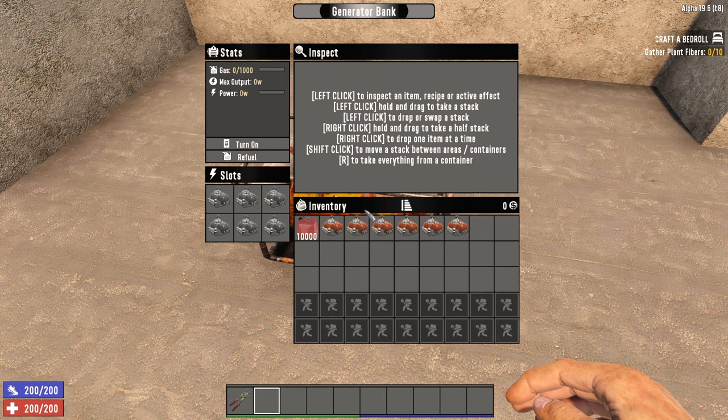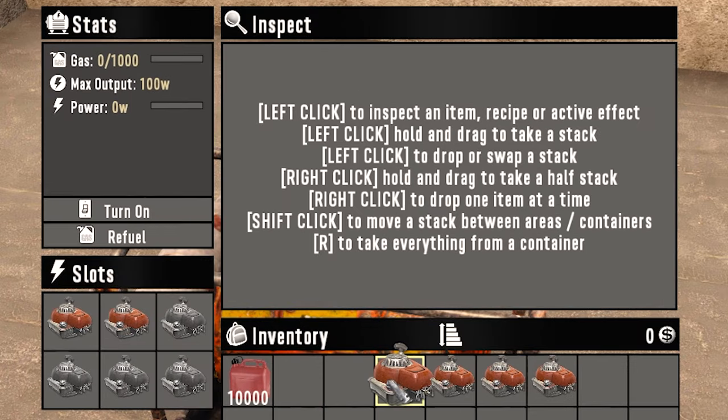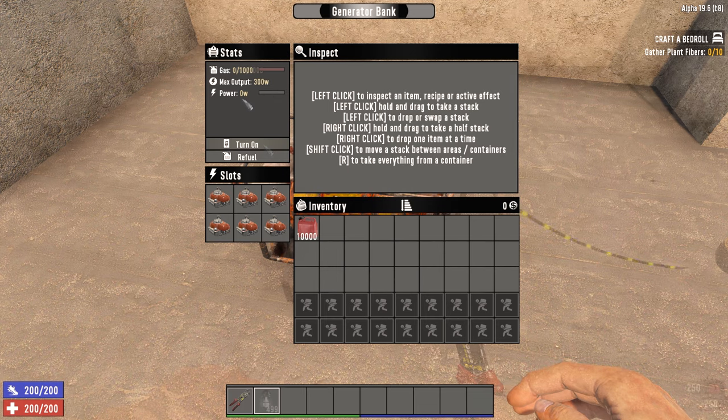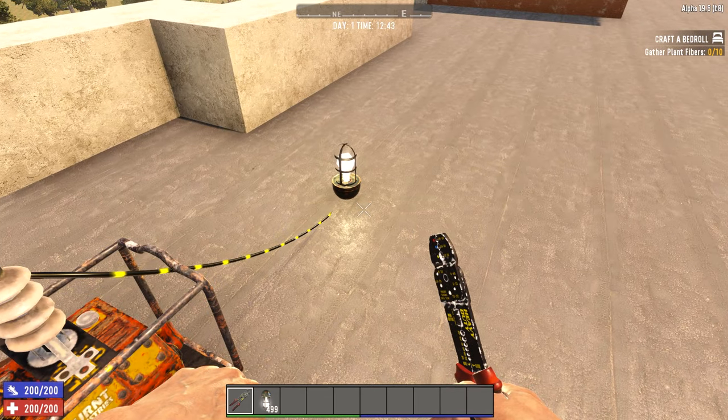Inside you'll find six slots for small engines, a turn on button, a refuelling button, and the statistics relevant to the generator. Each small engine put into one of these slots will increase the maximum power output of the generator by 50 watts, up to a maximum of 300 watts. You can see your max power and current power usage in that statistics view. Each electrical component you wire to this generator will increase its power usage, making it use more gasoline.